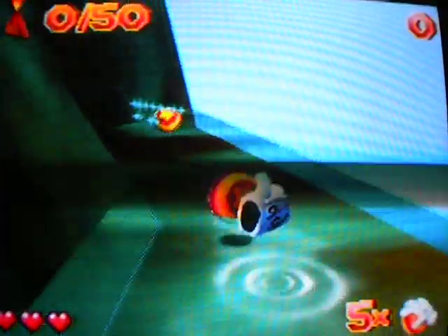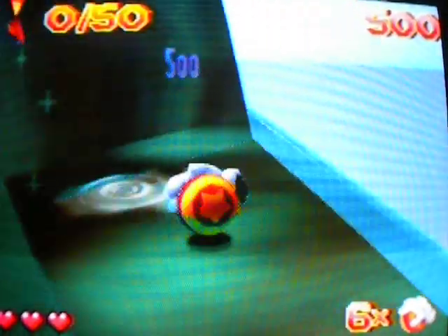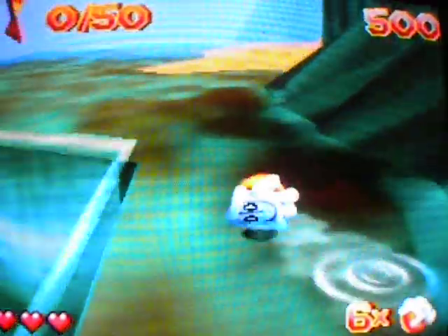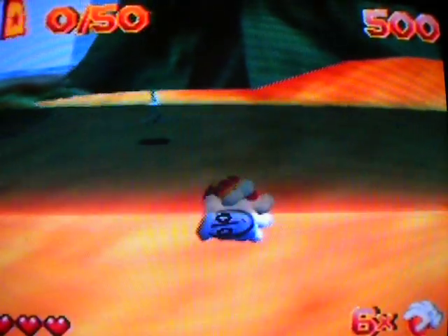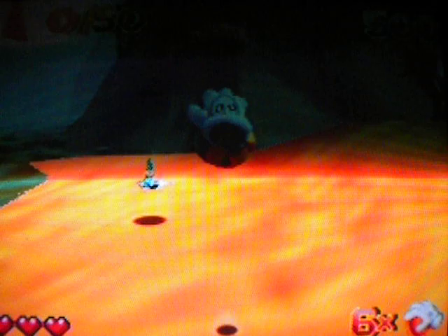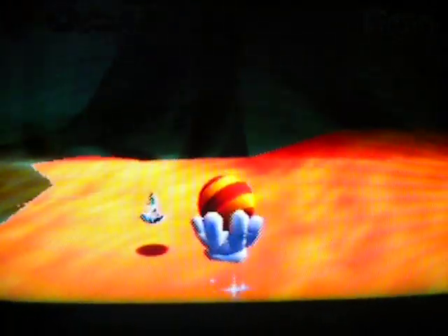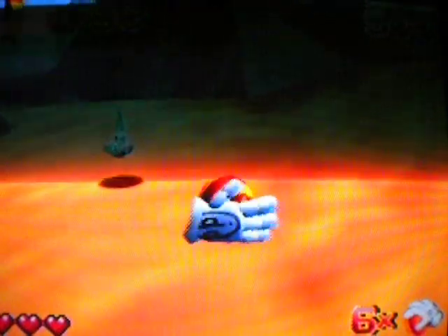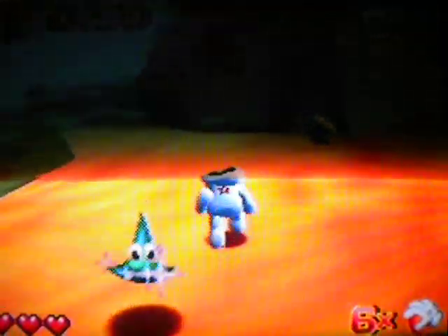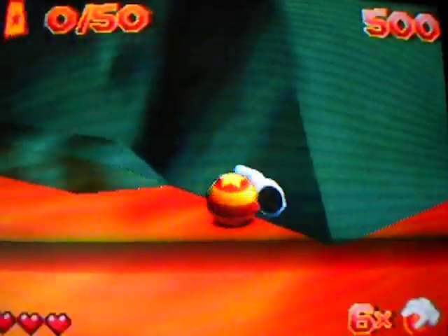I'm going to go over here because there's actually an extra life hidden over here. Extra lives are these floating ball things. Now that I did that, I want to cover some of the game mechanics of the ball. As you probably saw when I was going over the world, you can dribble it, you can throw it. You can pinch slap the ball and just smack it all around.